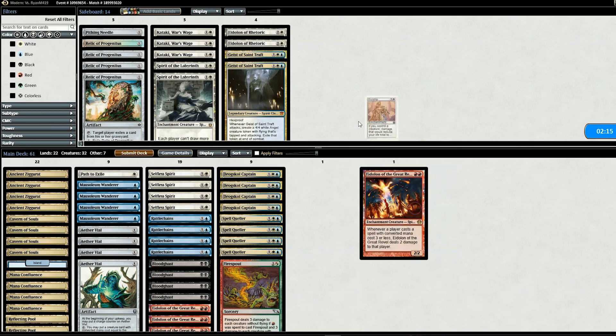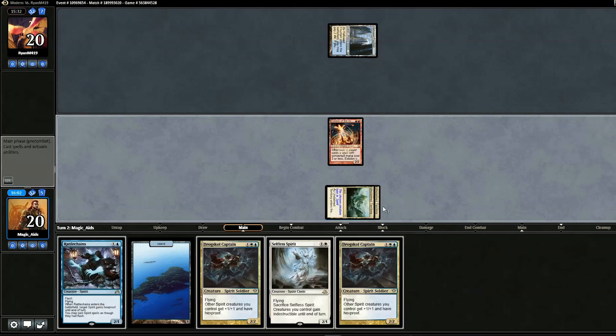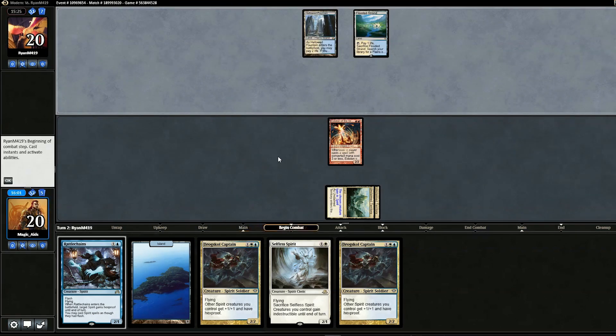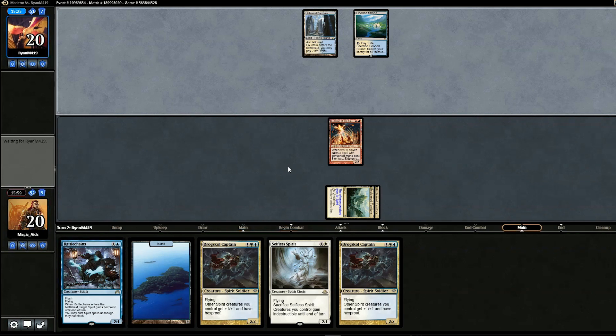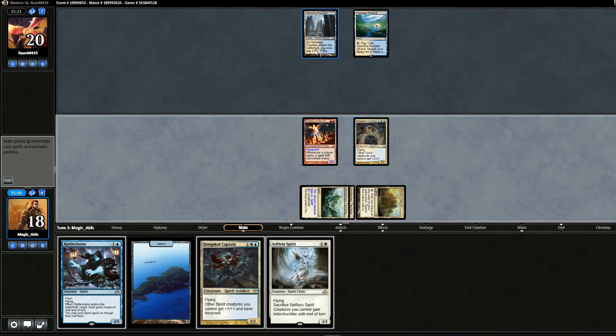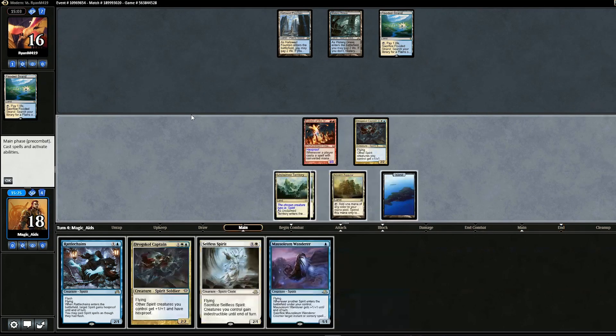Game three opening hand looks good if we can drop Eidolon turn two — we keep. We draw Drogskol Captain. We start with Eidolon, then plan Drogskol Captain next turn followed by another — we'll do to our opponent what he did to us last game by stacking Drogskol Captains for double hexproof. First Drogskol comes out — opponent can't kill Eidolon now. We attack and opponent goes to 17. No plays from opponent.